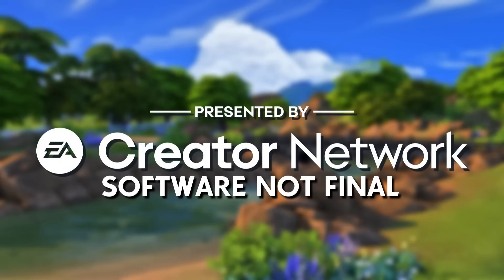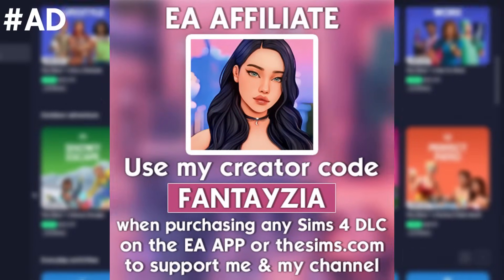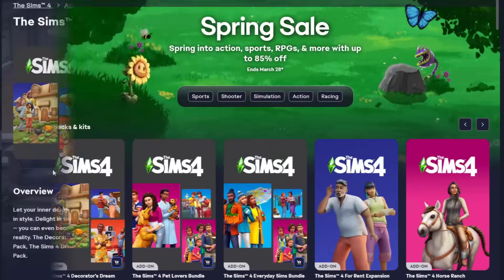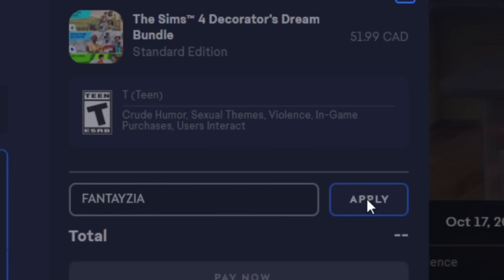This video was made possible by the EA Creator Network. You can still use my code FANTASIA over on the EA app when you're at checkout. You can use it for any of the Sims packs and this does include kits. If you do decide to use my code, I just want to say thank you so freaking much — it does help support me and my channel.